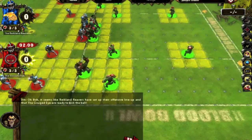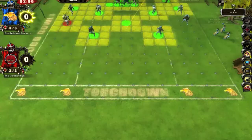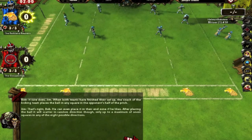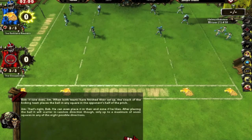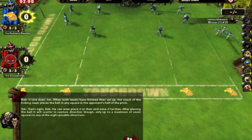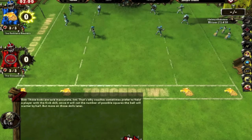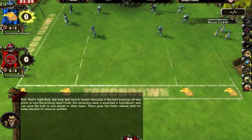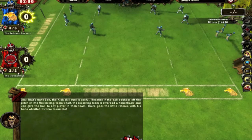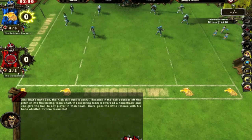The Reikland Reavers have set up their offensive lineup and the Gouged Eye are ready to kick. When both teams have finished setup, the coach of the kicking team places the ball in any square in the opponent's half — even in their end zone if he likes. After placing the ball, it will scatter in a random direction, up to a maximum of seven squares in any of the eight possible directions. That's why coaches sometimes prefer to field a player with the Kick skill, which cuts the number of scatter squares by half. If the ball bounces off the pitch or into the kicking team's half, the receiving team is awarded a touchback and can give the ball to any player on their team. You right-click the area you want to place the kick.